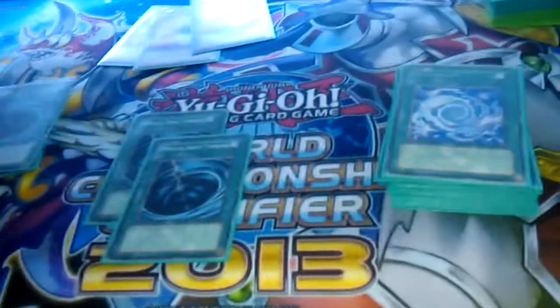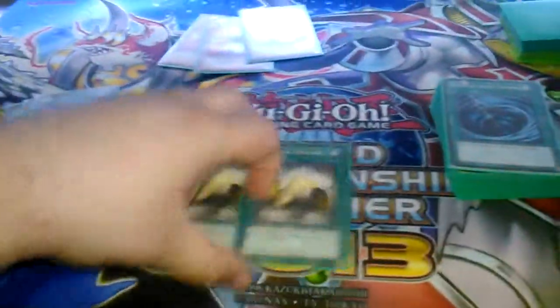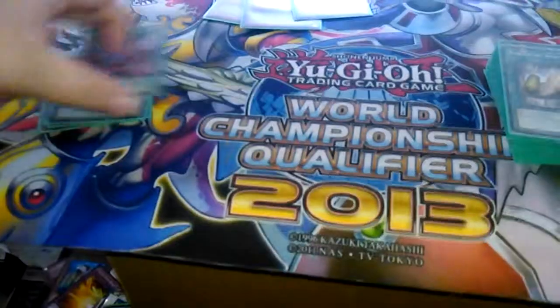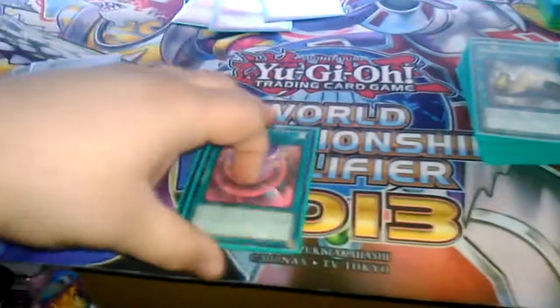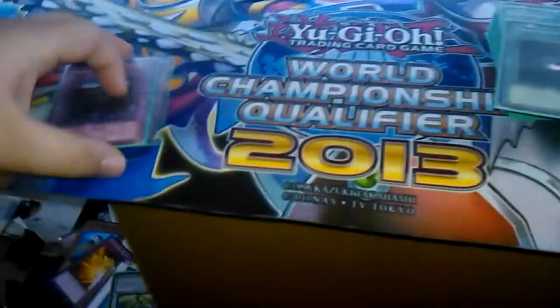A staple in this format is three Mystical Space Typhoon. There's almost no deck I'd not be running three Mystical Space Typhoons in. Two Karakuri Anatomy — it's basically United for this deck. Two Iron Call — love this card. Limiter, just one. Dark Hole. And then the final two cards in the main are two Royal Decree. I might bump that to three — I might drop the Hyper for a third Decree, to be honest.